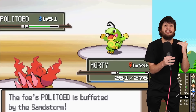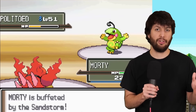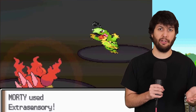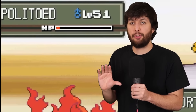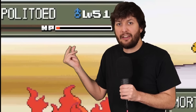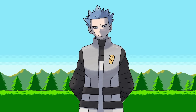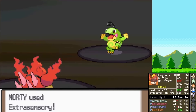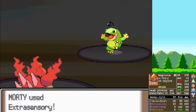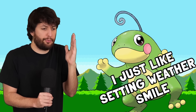The only thing Politoed doesn't have is actual moves to do real damage to us. So we chip it down basically all the way to one HP. I'm hoping Sandstorm can take out that last sliver of HP — but it doesn't. So Cyrus heals the Politoed and we have to go through that whole rigmarole again. Before we even face the second Pokemon, we are down 143 HP just because of that stupid Politoed and his Sand Stream.